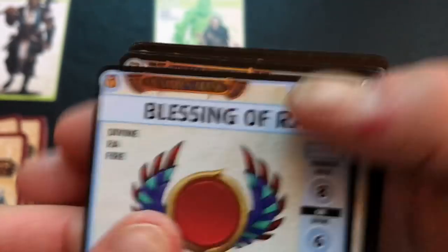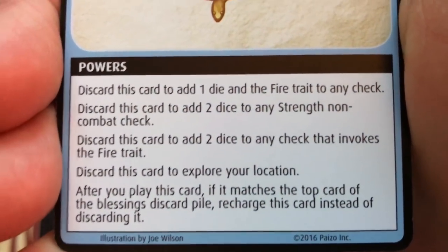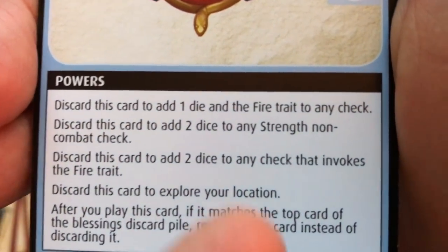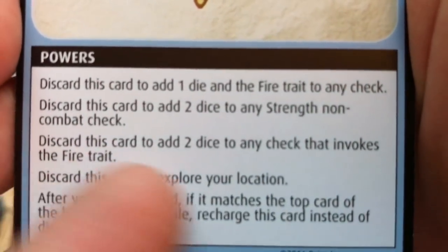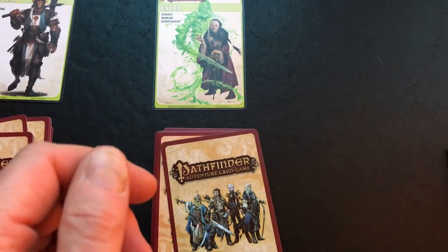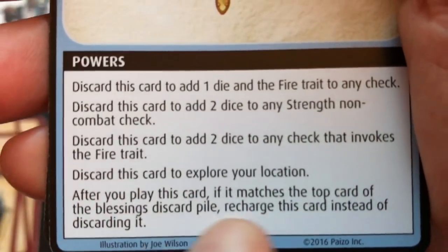This is Drellm's initial hand — his half-orc cleric's initial hand. He needs to have a weapon in his hand to start, and yes he does. He starts with a blessing. Blessings give you different powers — you can typically re-roll a die. It's explaining the ways you can use it: adding one die for the fire trait, or adding two dice if you discard it to add strength to a non-combat check. You can also discard it to explore a location.